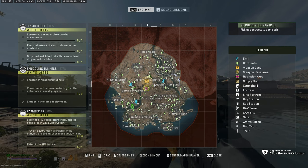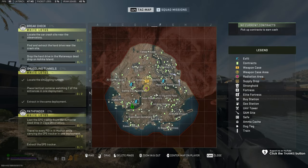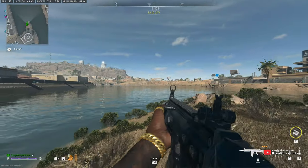We'll need to locate the car crash near the observatory, find and extract the hard drive, and drop it in the waterways dead drop on Ashika Island. With this, you'll need to play on two maps.